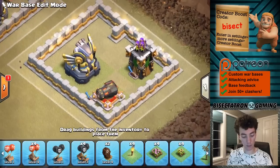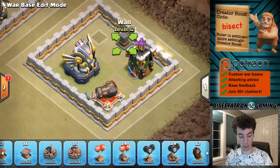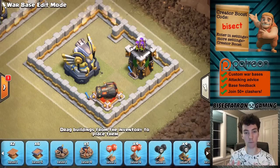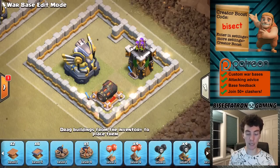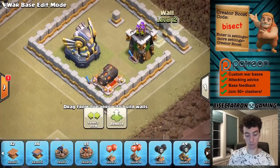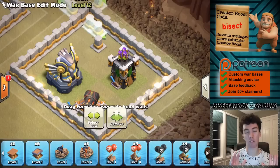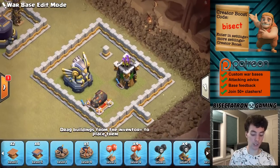Another important thing to point out: the Eagle — if you ever have it three tiles away from the wall, the Queen can reach it from outside. So just look at your bases — not just the Eagle, but also other important defensive buildings like the Scattershot, Town Hall, and Inferno Towers. You want to make sure you have that golden number of four tiles between the defense and the walls, making it so a Queen from outside the compartment cannot reach the Eagle. It's going to be really effective not just against Queen charges, but against spam attacks of any kind where the Queen's going into the base. So make sure to do that. Don't have those lazy compartments.